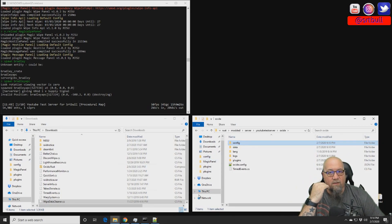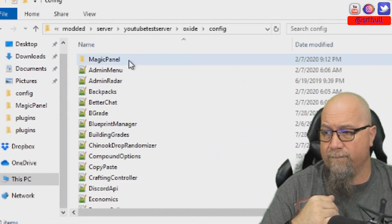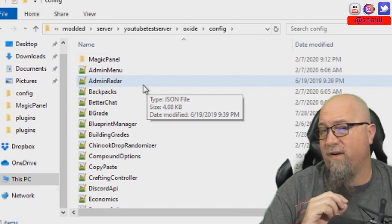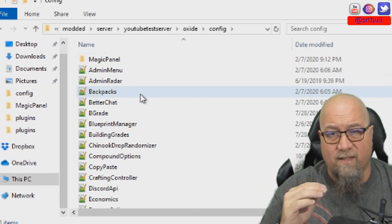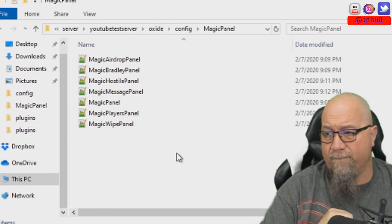Now that we've got a couple of panels installed, let's go into the config file and see what we can change. I'm not going to go through all of them — because of how he sets up his plugins, all the config files are set up almost exactly the same, so you don't have to learn each individual plugin to customize it. The config files for Magic Panel are a little different: he has it set up so all the configs go into their own folder, which makes it way easier to keep everything organized. We can go into the Magic Panel folder and see all seven panels we've installed.